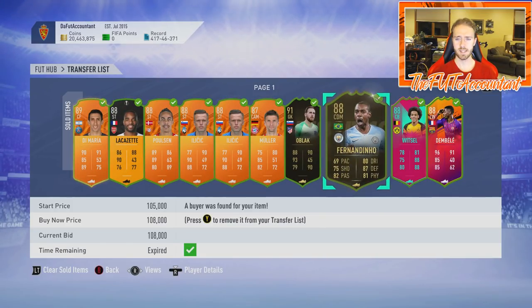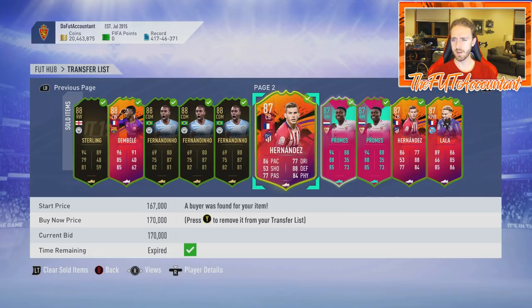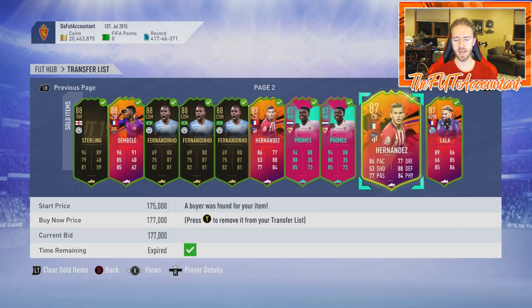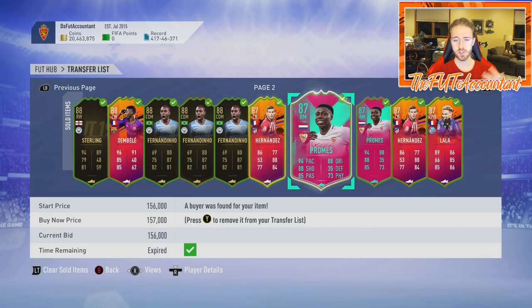Oblak was in a panic sell yesterday when his new Team of the Week card came out — got that for 135K. Got some Fernandinos around 95K, sold those for 108 to 110. There's a Witsel at 177K. Dembélé I got at 305K. Lucas Hernandez was a very nice one with that link to Hernandez — the new TOTW card. I had three of those, bought them all in the 140-150K range, and they went up to around 170-177K.